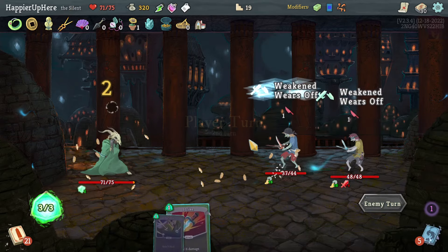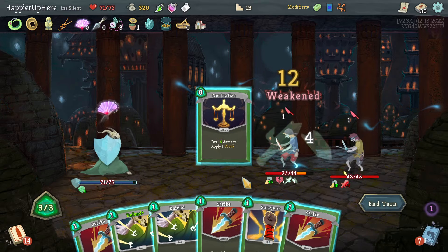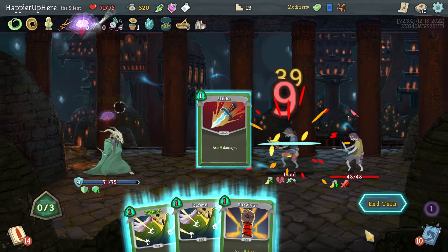Cold Snap — I wouldn't even need to lose those two HP, but this is fine. FTL, Beam Cell, Neutralize, Strike, Strike — and kill. Good.